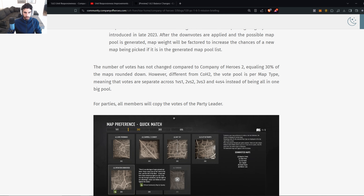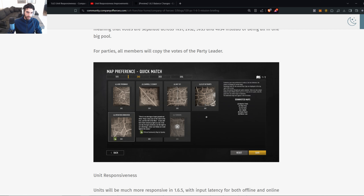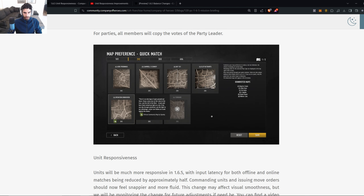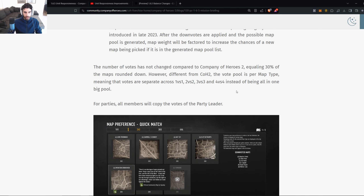The number of votes hasn't changed compared to Company of Heroes 2, equalizing 30% of maps rounded down. However, different from CoH2, the vote pool is per map type — votes are separate across 1v1s, 2v2s, 3v3s, and 4v4s instead of one big pool. For parties, all members copy the votes of the party leader. So my questions have been answered — it's separated based on map type.